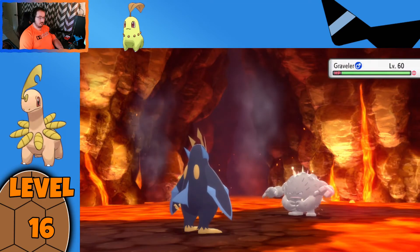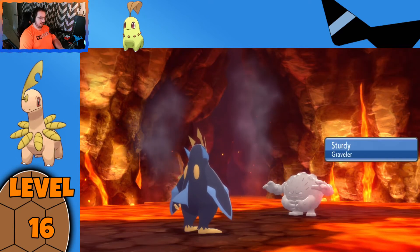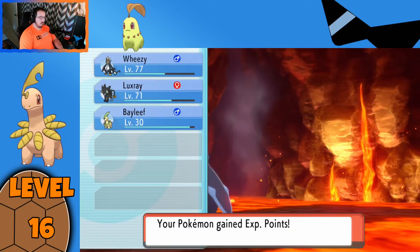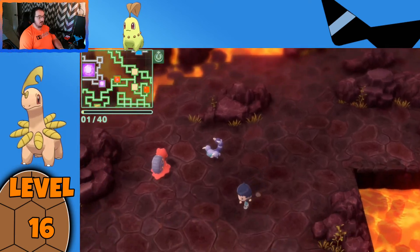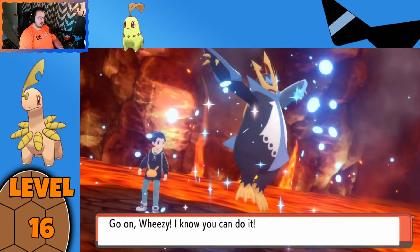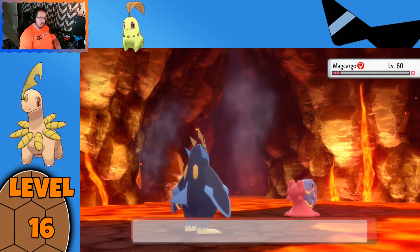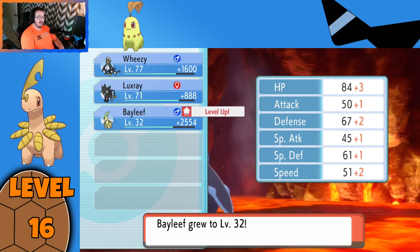We'll use Surf. Oh, it's got Sturdy — even hit a crit and it survived. Recoil will knock it out though — that works too. Thanks for helping us out, Graveler, saved me just one attack. 23,100 XP — we're level 31. So this Magcargo should push us over; all we need is level 32. There's Wheezy — and Surf. That should be all we need to evolve Bayleaf into Meganium. Yep, plenty.